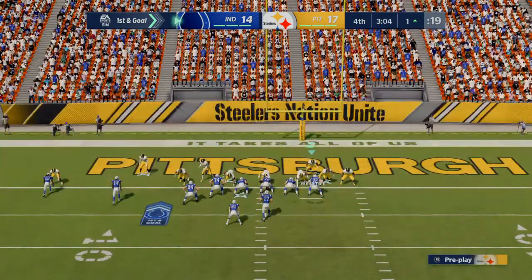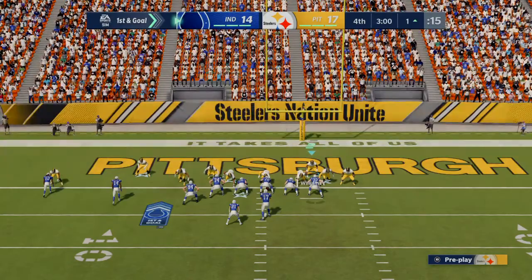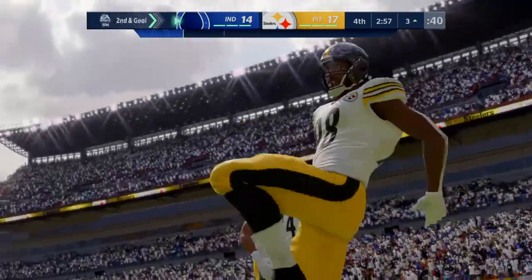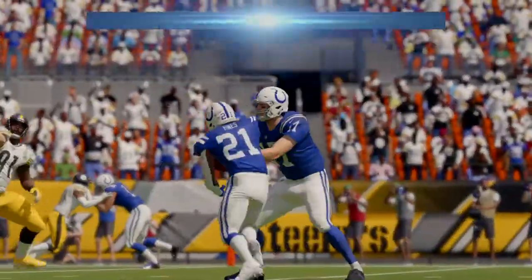The only way to get the lead here of course is with a touchdown, and that's what they're gunning for on first and goal. They try to run with Hines, but this results in him losing yardage back to the three — two yards in the wrong direction — leading to second down.